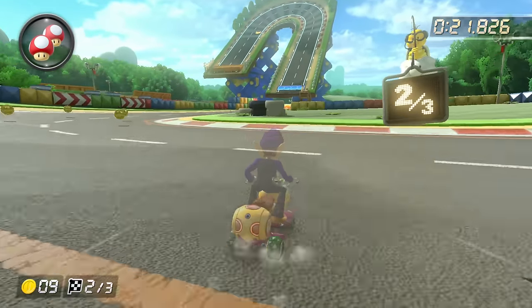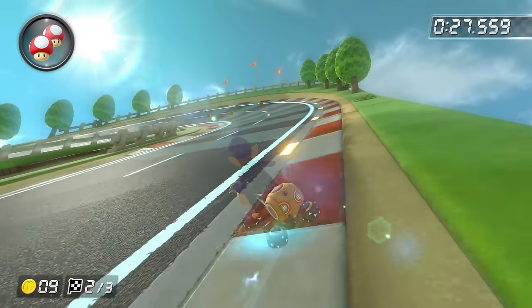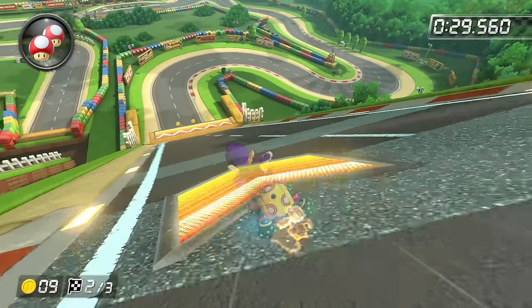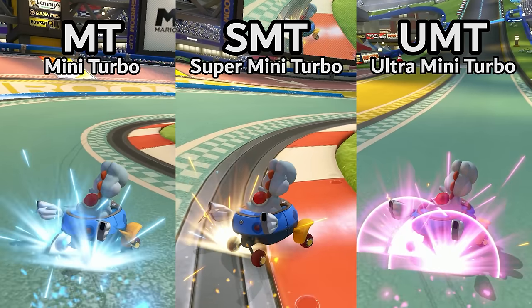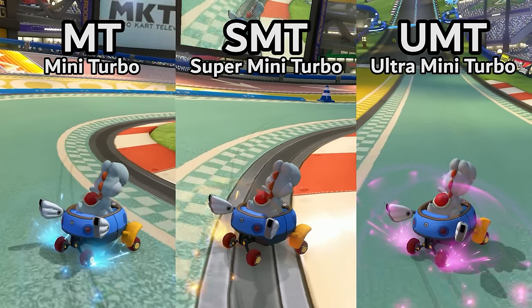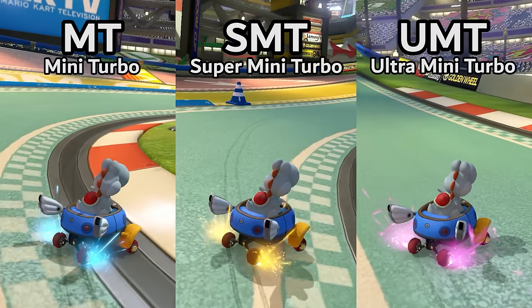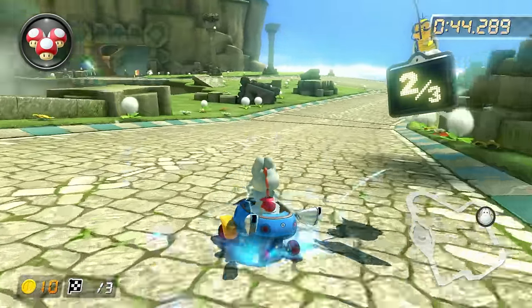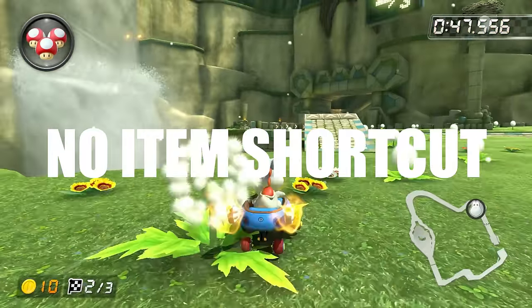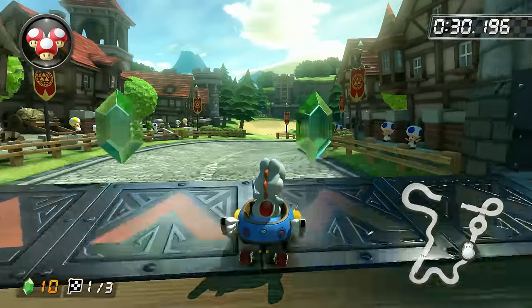Honestly, this isn't really a chapter, since this segment will only take a minute or two. Throughout this guide, I may use certain terms which not everyone knows, so let's briefly go over them. The words MT, SMT, and UMT stand for mini-turbo, super-mini-turbo, and ultra-mini-turbo, which are the three types of boosts a player can build up when drifting.